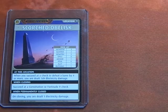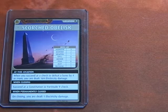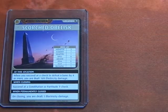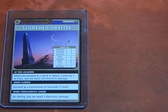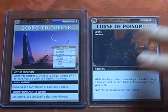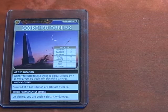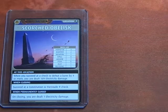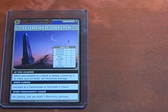The better play would have been to use the Elemental Treaty spell, but we were in too much of a rush — that's what happens when Drealm rushes. Advancing the Blessings deck, we get another Curse of Poisoning, so Drealm is cursed again. Now we are exploring.